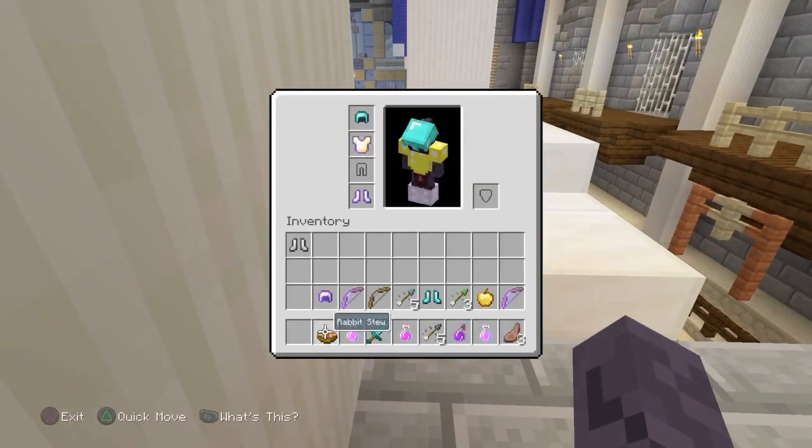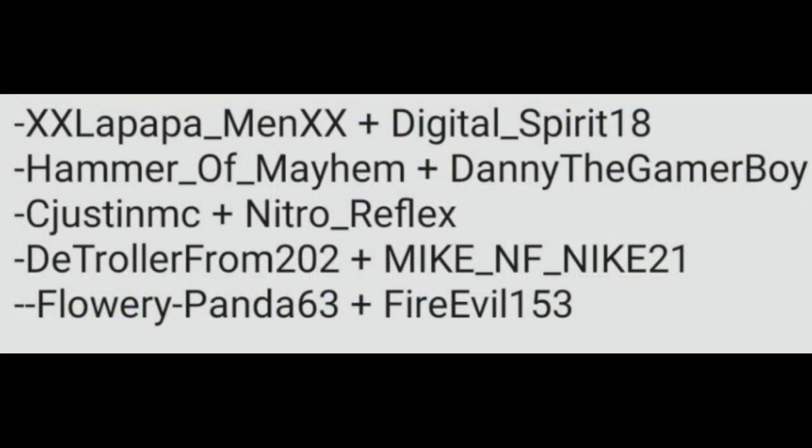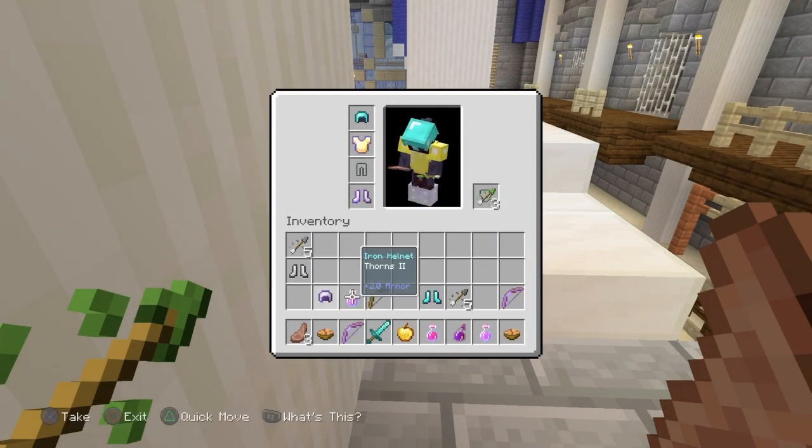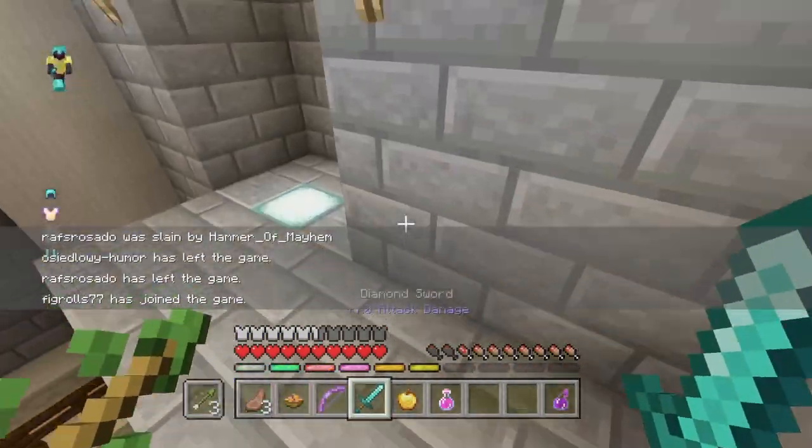Here are the duos confirmed so far. We have LaPapa and Damien — XXLaPapaMen and DigitalSpirit18. We also have HammerOfMayhem teaming with DannyTheGamerBoy. We have SeaJustInMC and NitroReflex. We have Detroler202 and MikeNFNYK21. We have FloweryPanda63 and FireEvil153. And recently I found out there's another new duo, which is CoolDudeRahim teaming with JudgeRed2015.